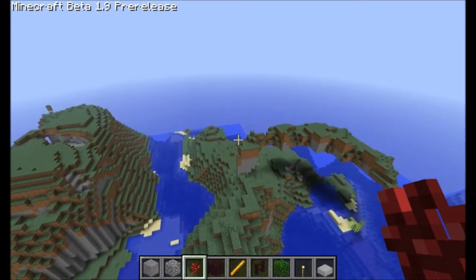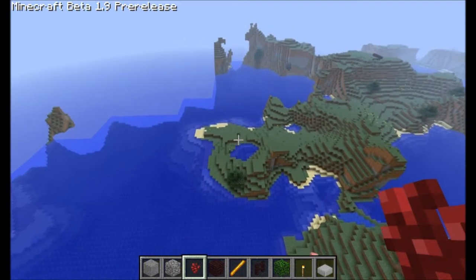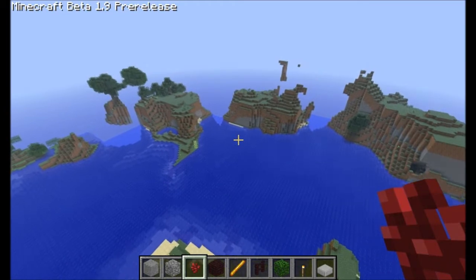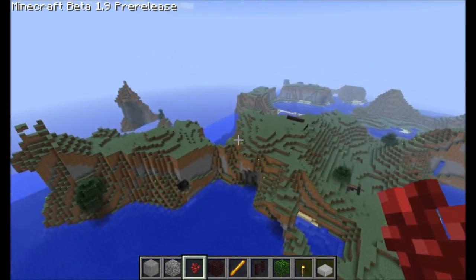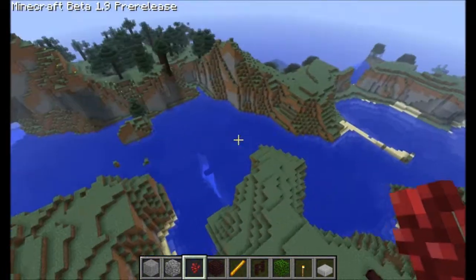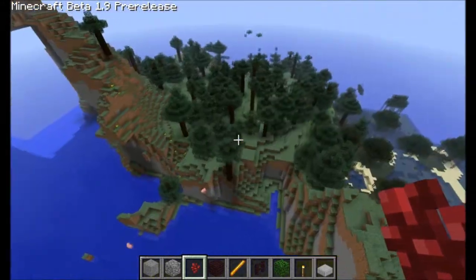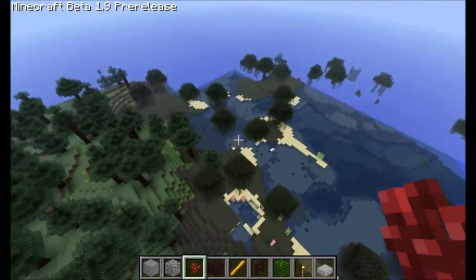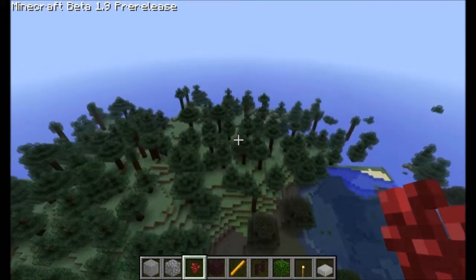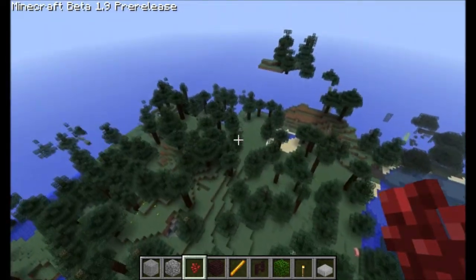To really see NPC stuff, new buildings, and mobs, I probably need to go into survival. I just circled back around. It looks like water is much deeper too — I think that was from 1.8. But there's a lot more like redwood forest too. There's just stuff I'm noticing that I didn't mention before.